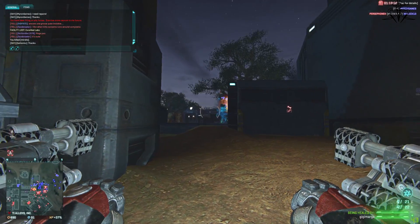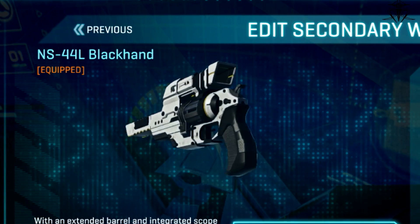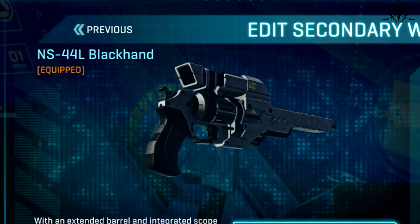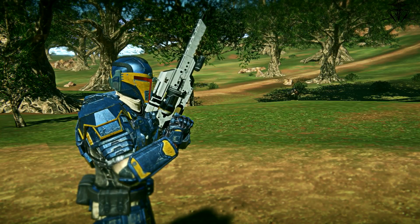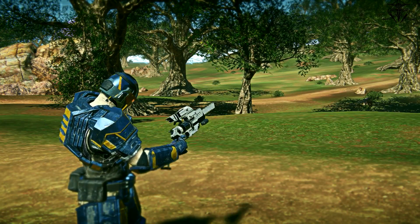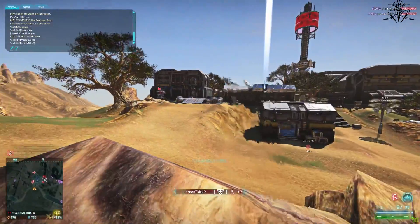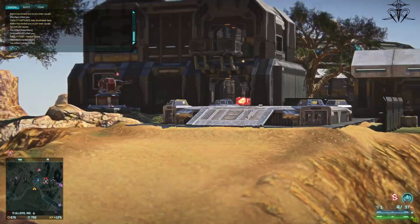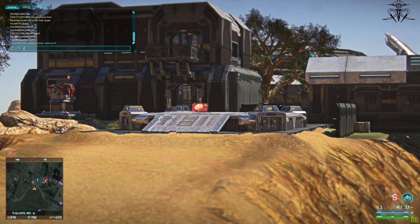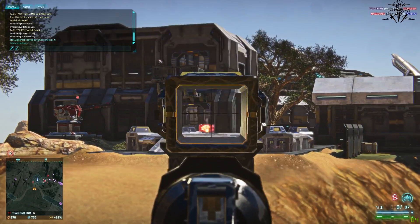Number 7. A while ago devs announced they'd be making some sniper pistol, so Blackhand is number 7. When it came time to put it on the test server, everyone was asking what the fuck is this thing? It's basically a Commissioner or Underboss with a barrel extension and a scope. When I saw this I was wondering, are devs really this lazy that they have to reuse the same base model once more and add some ugly nose to it? You really have the potential to make anything and you make this. I'm so disappointed.